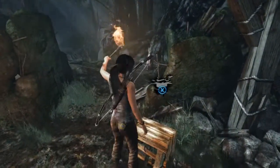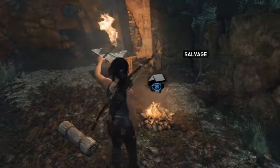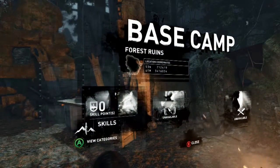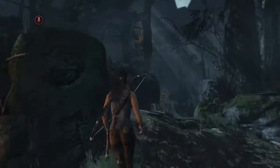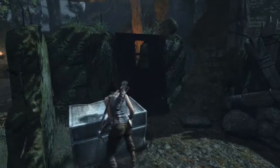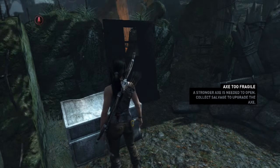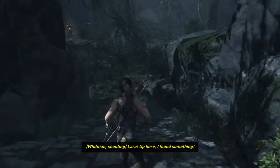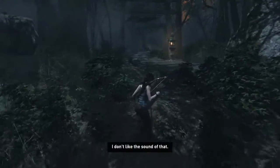You can get scrap metal out of that box — it'll give you salvage to upgrade your weapons. If you go to the fire pit you can upgrade your skill points, though they haven't given you the weapon upgrade option yet. The more salvage you have, the more powerful your weapons can be — more arrows are always good. I forgot — you need the stronger axe to open those, so you'll have to come back to that later.